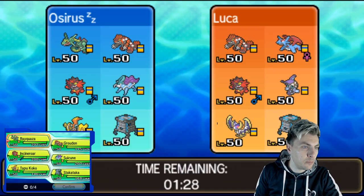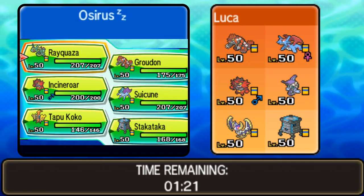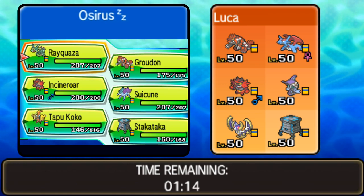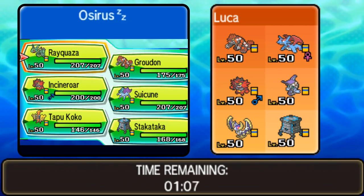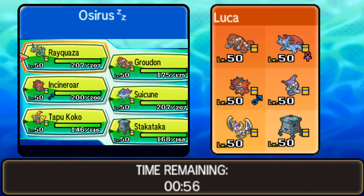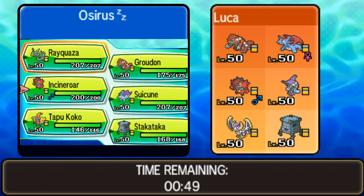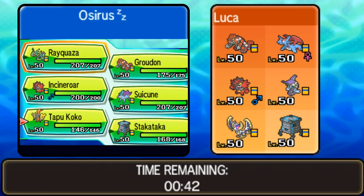We've got Luca as our first opponent today — let's hop into team preview. Luca is running Groudon, Salamence, Incineroar, Tapu Fini, Lunala, and Stakataka — the very common Groudon-Lunala core that won the World Championships this year. It has Trick Room and Tailwind options, and is very solid both defensively and offensively. If Trick Room goes up it's going to be difficult for us to deal with, especially with Groudon.